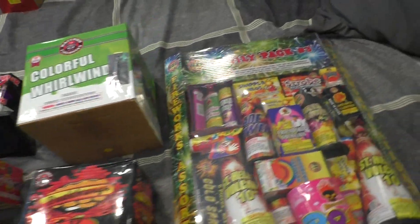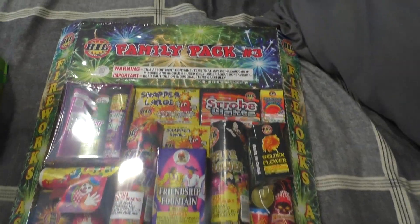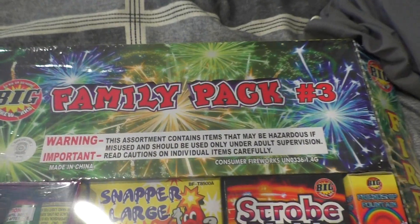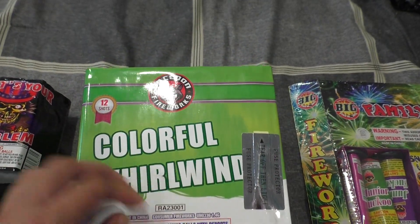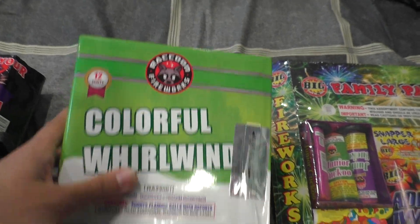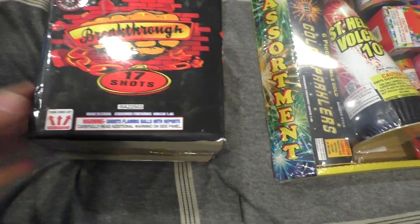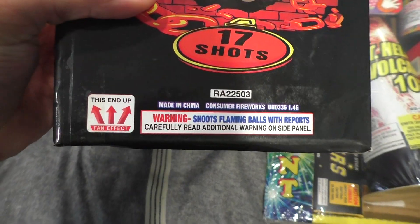This is all from Bada Boom Fireworks. There's a reason why I bought this assortment pack — you'll find out in a future video. I do have all five of the family packs by Big. First time ever owning a Raccoon Fireworks product — I've been waiting a long time for this. First, Colorful Whirlwind, a 200-gram, 12-shot cake. Another Raccoon Fireworks breakthrough, 17 shots. This one's going to be angled.